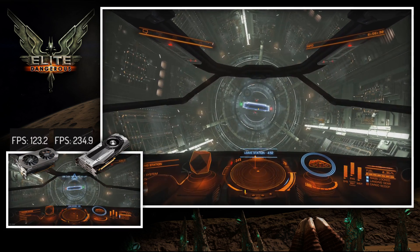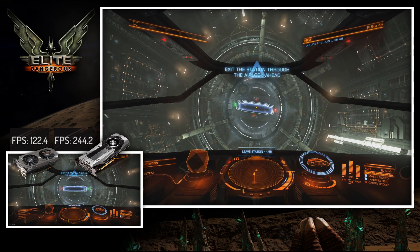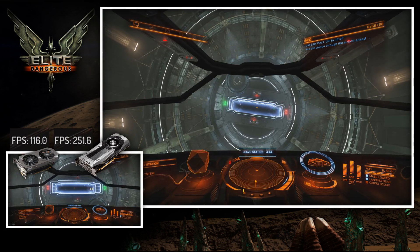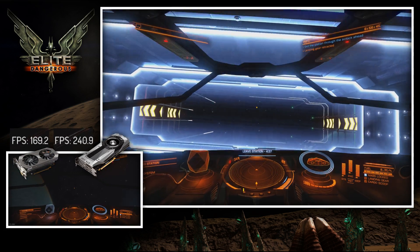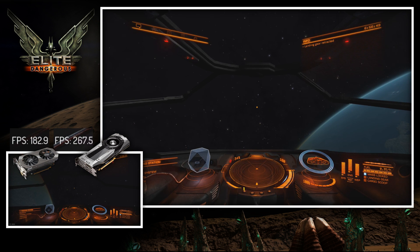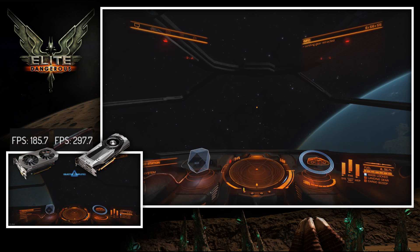The GTX 970 hovers around 120 frames a second for a large part of this. What I found in a triple screen 1080p configuration that I normally play the game in, it does dip below 60 frames a second at times, and that seems to happen in planetary rings, places where there's a lot going on, with a lot of other ships and things like that.